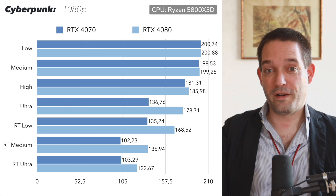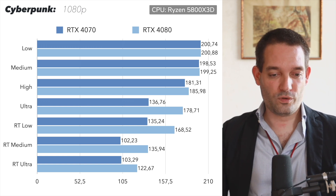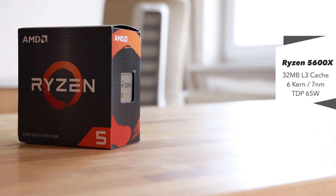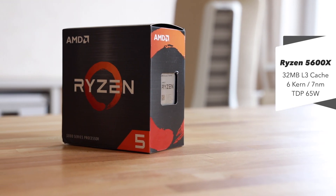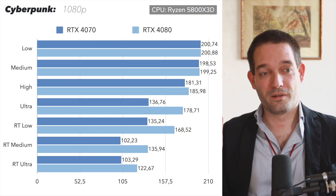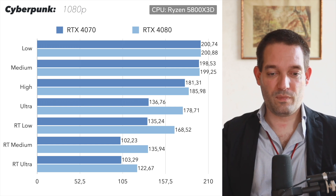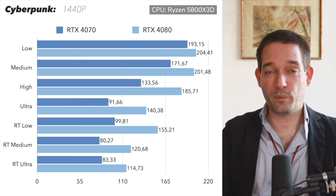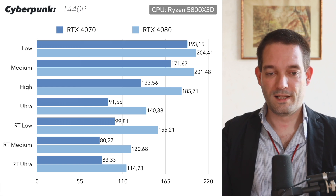Comparing the RTX 4070 and the 4080 at low resolutions — around 200 fps — it's kind of the same. Only if you bump it up higher do you start to see a difference. For example, with an underpowered CPU like the Ryzen 5600X without X3D cache, you might lose 50 fps on the RTX 4070 and 4080 in low settings, and maybe 25 fps in high settings. CPU bottlenecks are real.